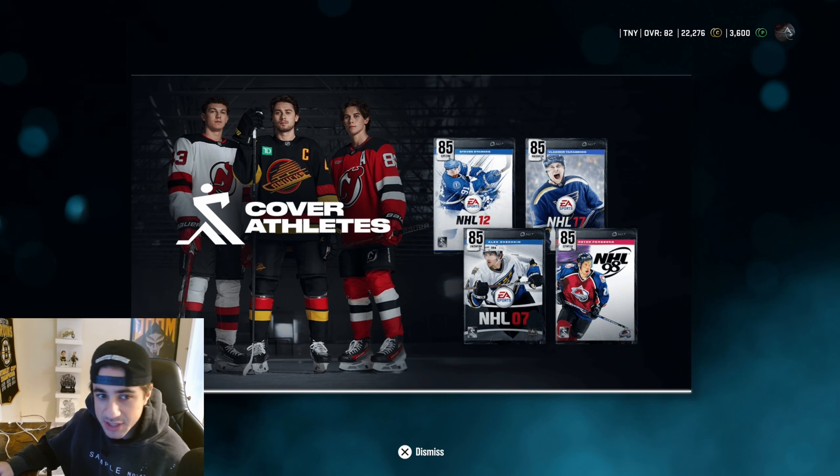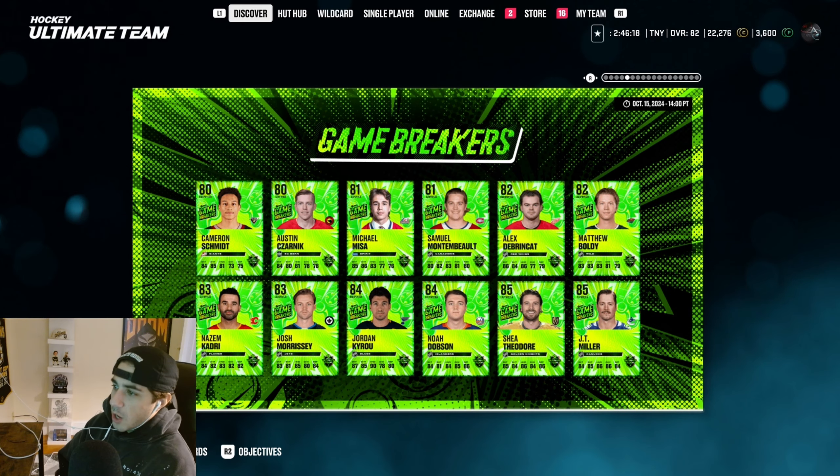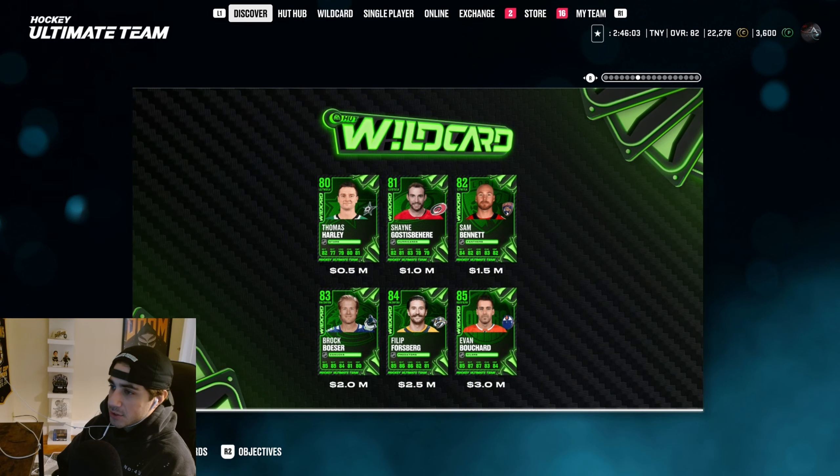These cards are very cool. I think Stamkos is nasty — actually a great center card. We also got some new Game Breaker cards: 85 JT Miller, 85 Shea Weber, 84 Noah Dobson, 84 Jordan Kyrou, 82 Matthew Boldy, 82 DeBrinckett. We got some more wild cards: 85 Bouchard, 84 Forsberg, 83 Brock Besser, 82 Bennett.